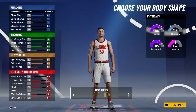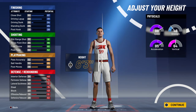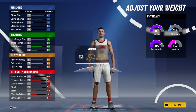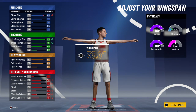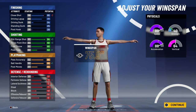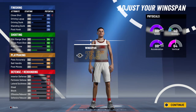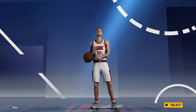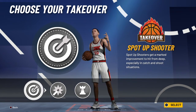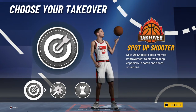For the body type, I'd recommend compact — don't pick anything else, compact is probably the best. Go six-three height, lowest weight at 170. Then set wingspan to 75.9, which is one up from the least — that gets you an 86 ball handle, so 75.9 is important. I pick spot-up takeover because that's obviously one of the most OP in 2k.